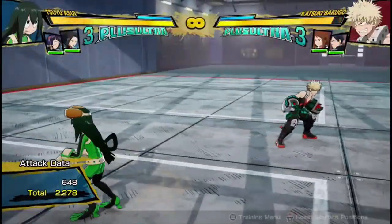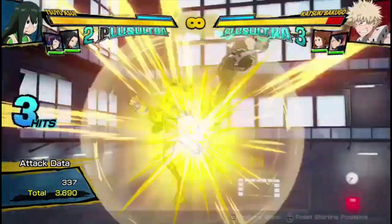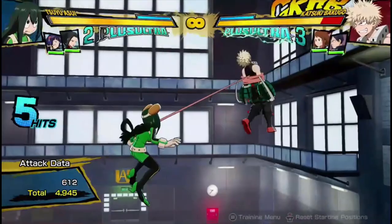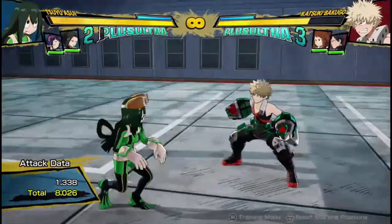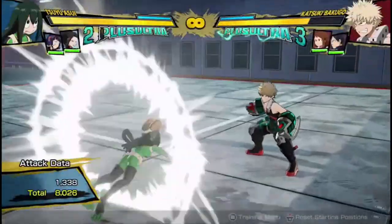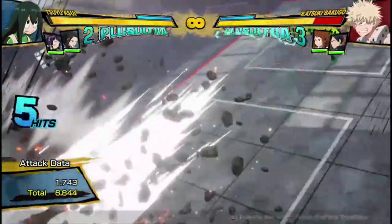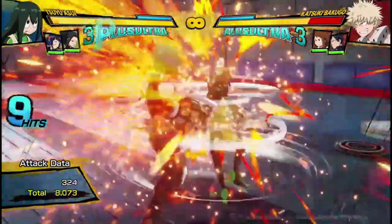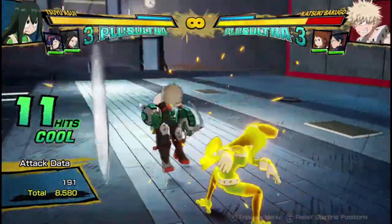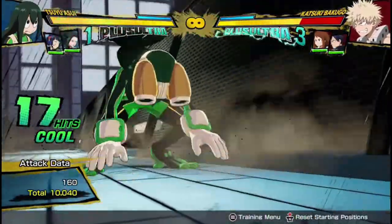What other combos can you get with Tsuyu? Basically it's all gonna be about the same thing — whether you start with the red attack, and however many dash cancels you want to put into it. Obviously you're gonna end your combos in different ways if you've gotten into the air, like doing something like this — you'll end in a wall splat.